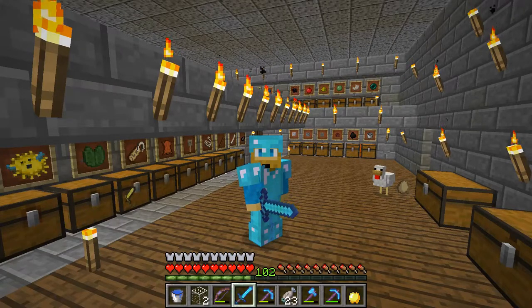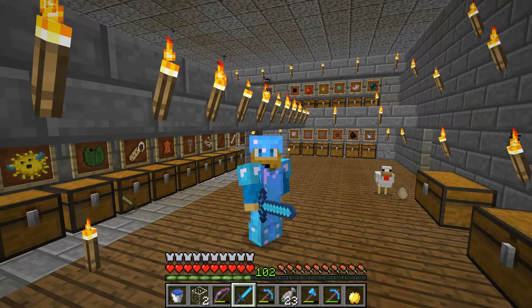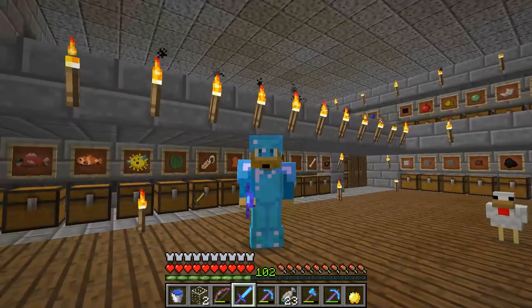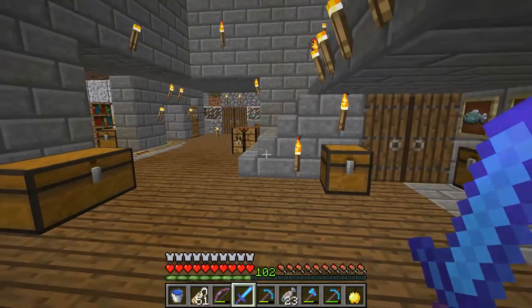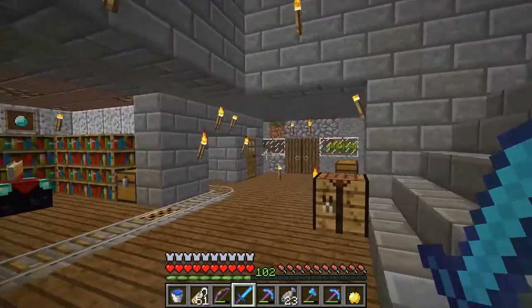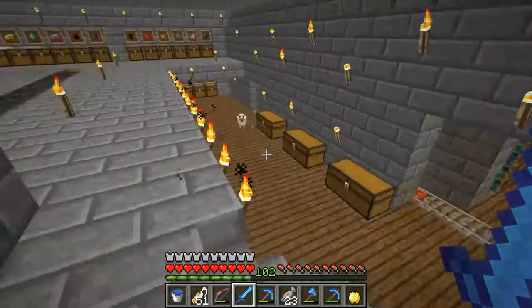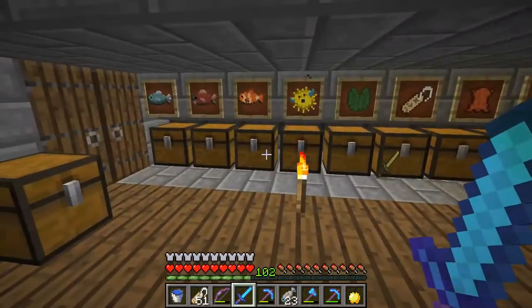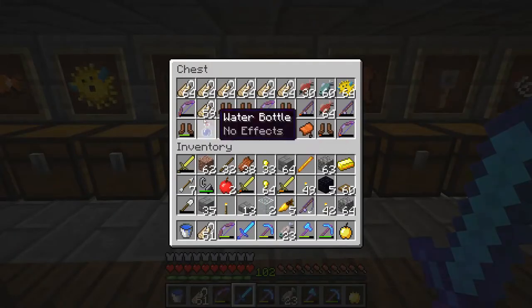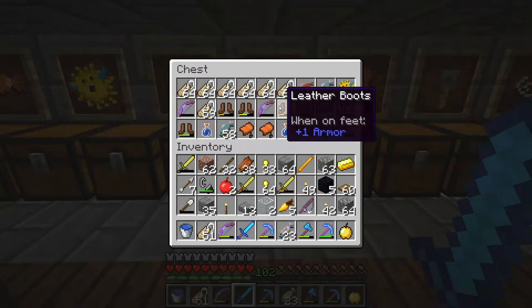Let me show you how to do that here in Minecraft survival to make a rainbow sheep. First things first, I am going to get some name tags. If you guys haven't seen my fish farm episode, I've got a cool little fish farm that automatically sorts my items into these chests down here, which is pretty cool. One of the things you can get from a fish farm is name tags.